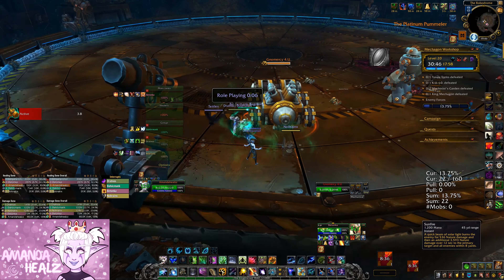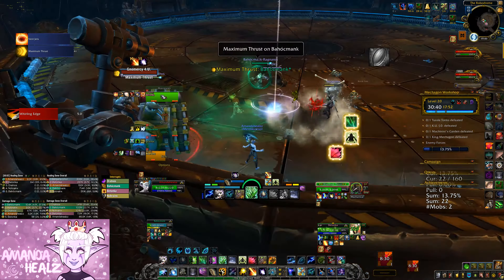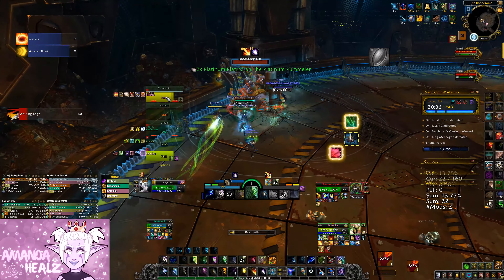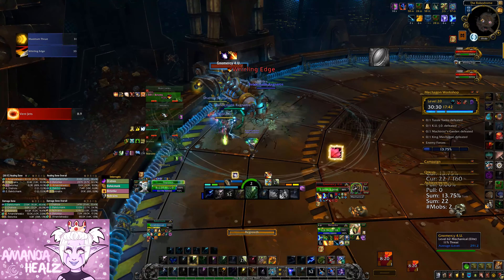First boss is Tussle Tonks. You have two bosses: No Mercy For You and the Platinum Pummeler. The DPS need to kill No Mercy For You, while the tank kites the Platinum Pummeler under the piston smashes around the room to remove its stacks of Platinum Plating so you can actually kill it.